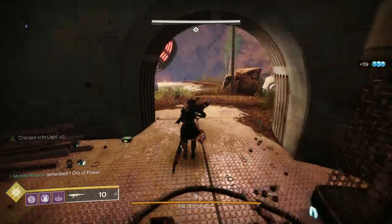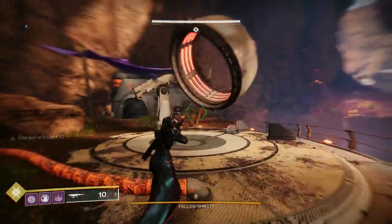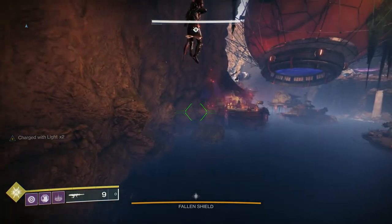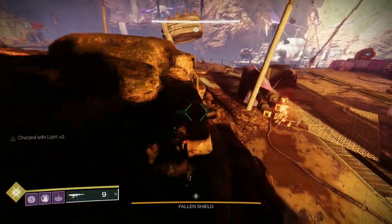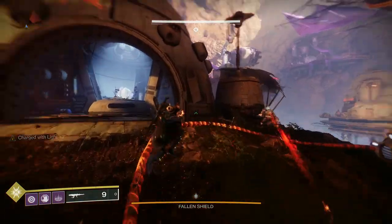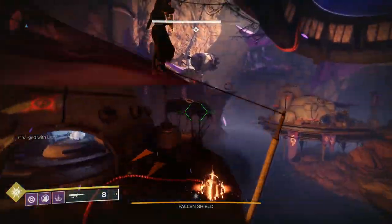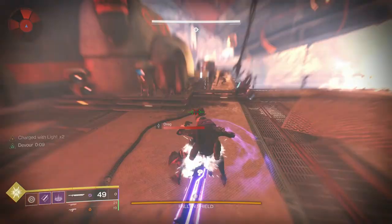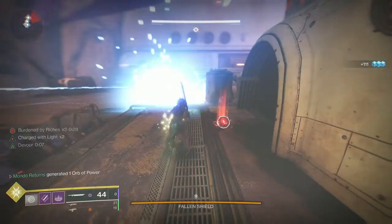I can already see the immune server over there. You fire a shot and let it go, and it throws you over to the area you need. Once you get to where the server is, make sure you rotate the cannons to the direction you need to go. Once you get there, proc your Devour. I'll drop the scorch cannon since every area has a new scorch cannon vandal.